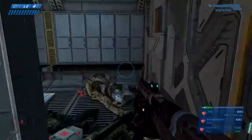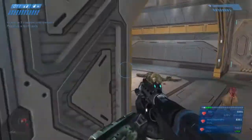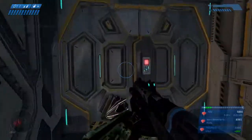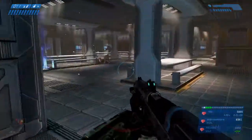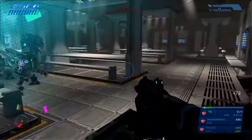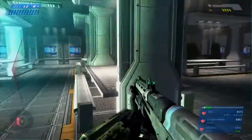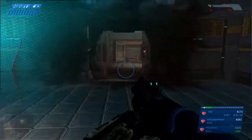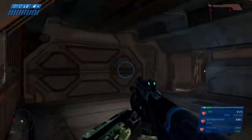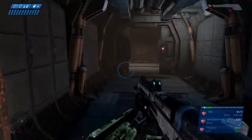Go through this hallway here, restock on health and grenades. Over here is a door — you're going to have to wait for the hunter to break through it, then run past the hunter. He'll usually focus on the flood instead. In here, just stick along the right side and try to get past the covenant. We actually get beat up pretty good here, almost die. Normally this doesn't happen — the covenant is usually too busy fighting the flood and they don't really focus attention on you.